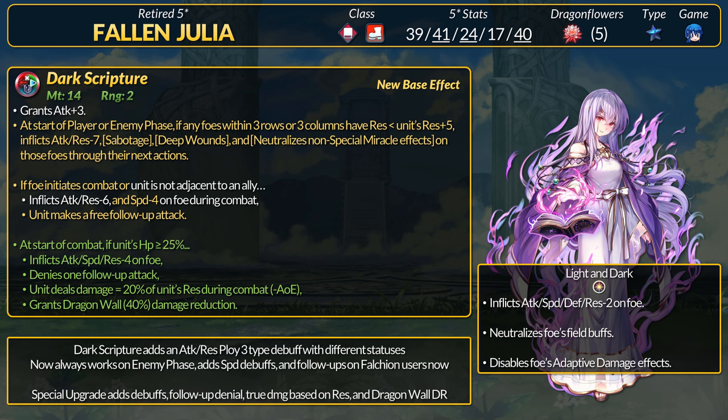For the refine, if Julia has more than 25% HP, she inflicts another minus 4 attack, speed, and res on the foe, prevents one follow-up attack, deals true damage equal to 20% of her res stat, and gains the regular Dragon Wall 40% DR. With the refine, Julia basically has Omnibreaker — inflicting minus 10 attack and res, minus 8 speed, with true damage, percent DR, and a Ploy 4-type debuff. If the foe doesn't cleanse Sabotage, that minus 7 attack and res becomes minus 14 total, and Fatal Smoke 4 denies any healing or miracle game plans.